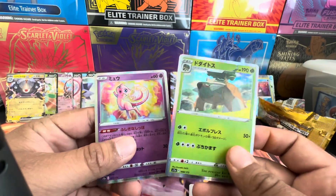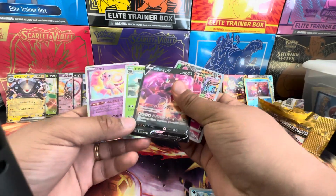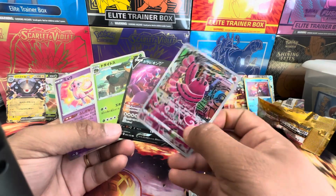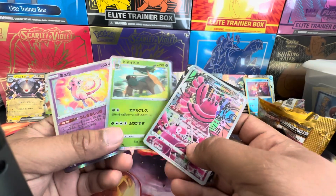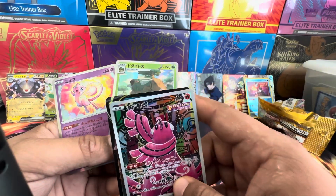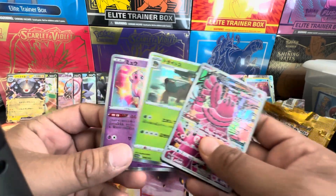They had two more holos — this one had four. So this pack had the full Trainer Gallery Oricorio, the Drapion V, the holo, some evolution about territory, and the Mew. Nice nice nice.